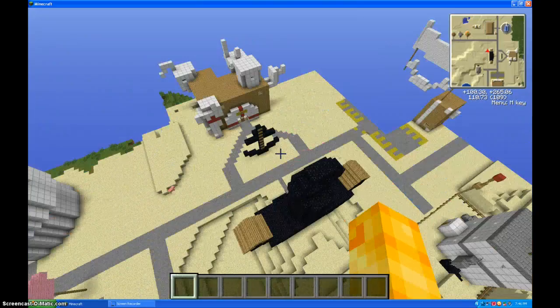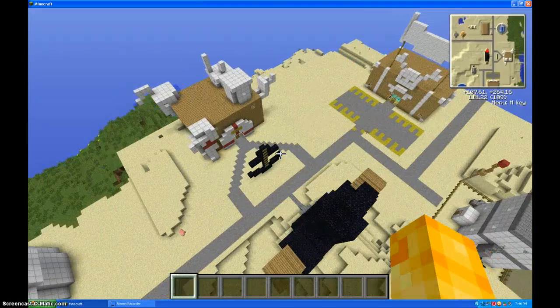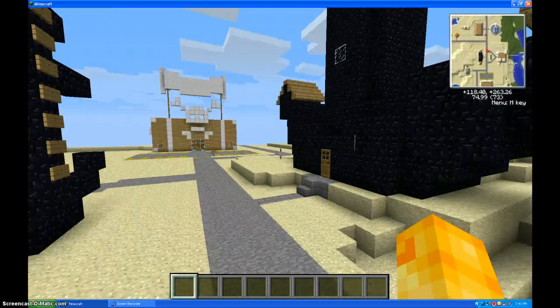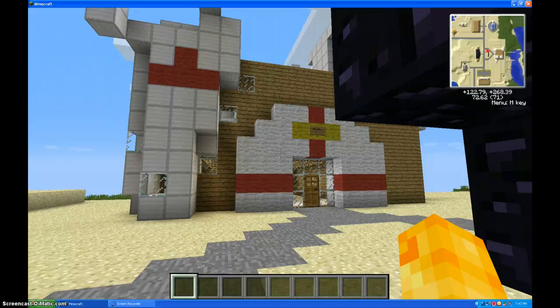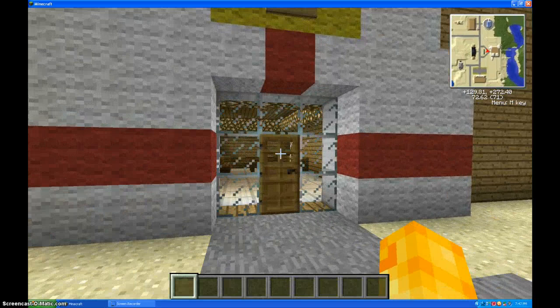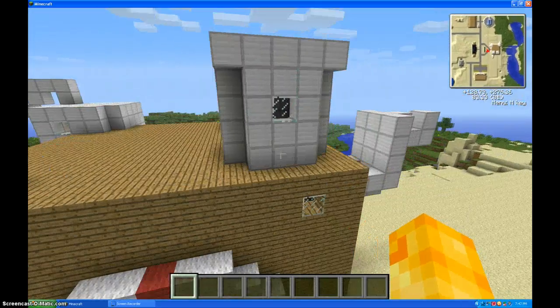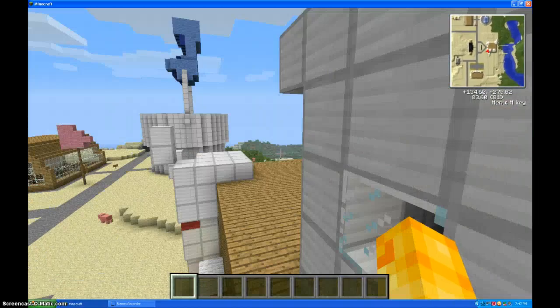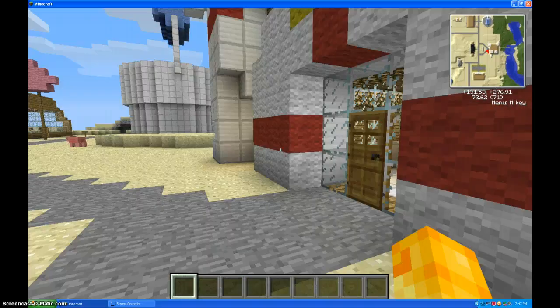We've already entered this area, so now we're going to go into the hospital, because I did all these areas. Let's check out the hospital, shall we? So first I just want to point out these are worthless rooms — they're not even rooms, you can't go into them, but one of them I made into a room.